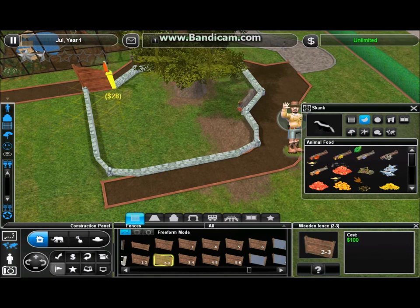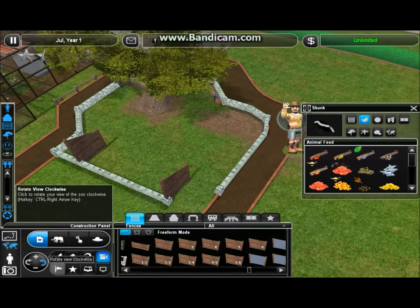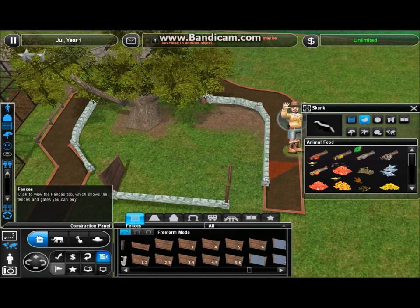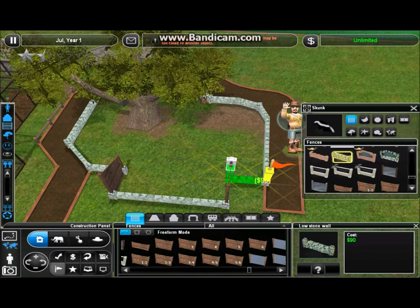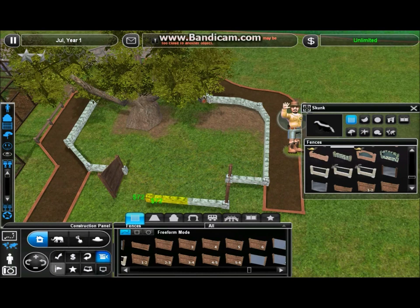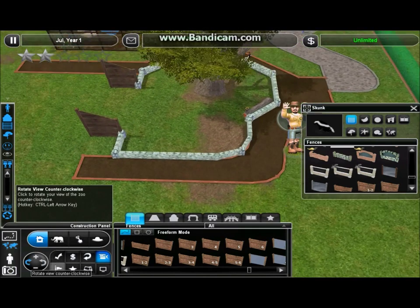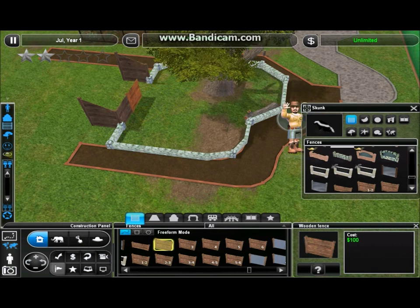I'm gonna basically connect this display with another one, and I'm gonna do that by putting a little zookeeper house in between. I'll inset this here — I don't want the pathway that the guests are on to go right up against the house. So we'll bring the low stone fence in here, just like that. And get rid of that there.